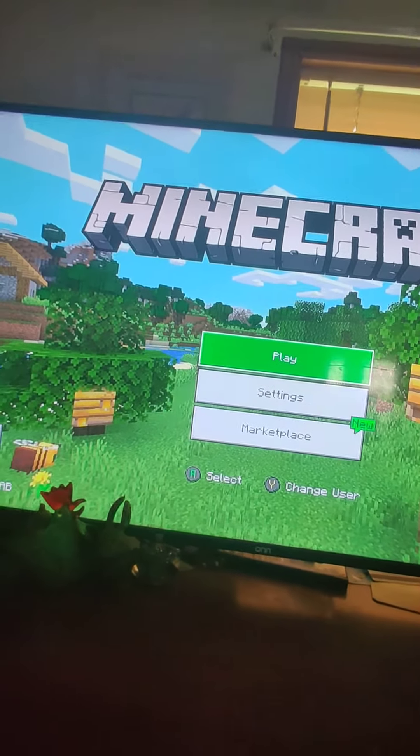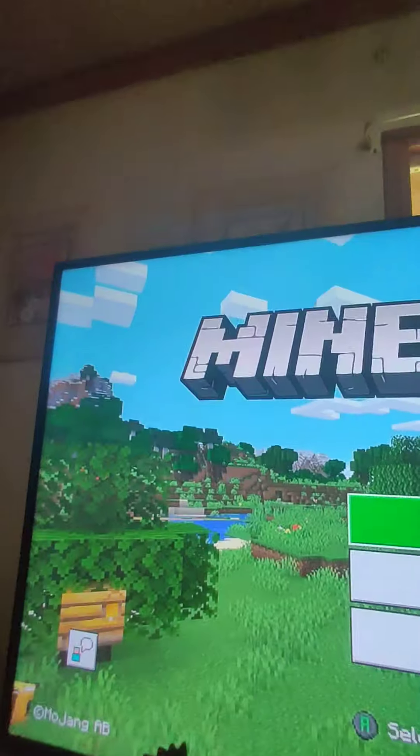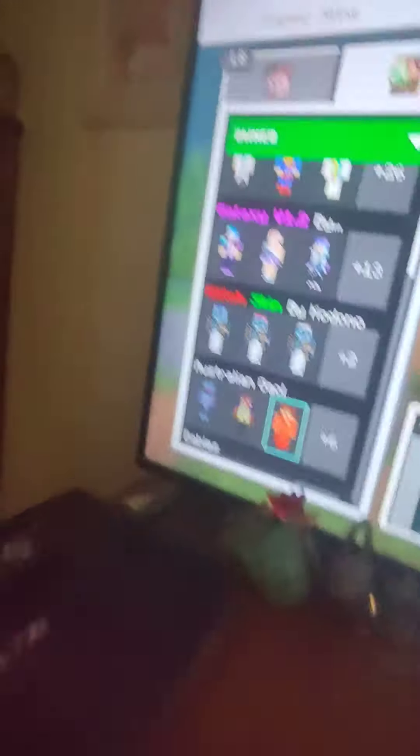Here's the first video. When you get the skin packs and you get everything downloaded and all that stuff, you just want to go into Minecraft, go to your profile, go to edit character, go over to owned. And then you're gonna be like, whoa, where's my skin packs? I thought I had customs. What you guys want to do is...